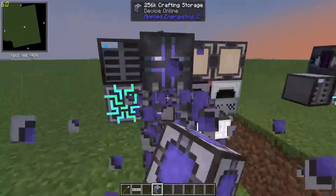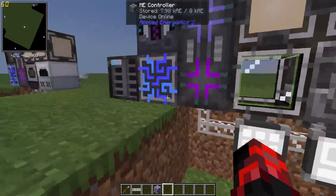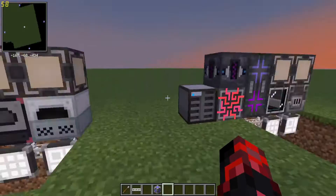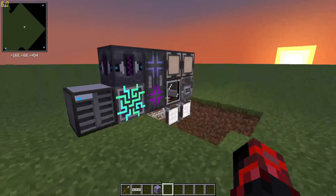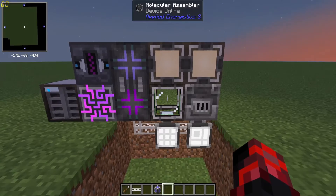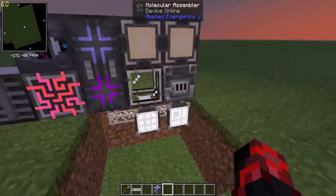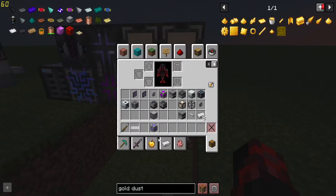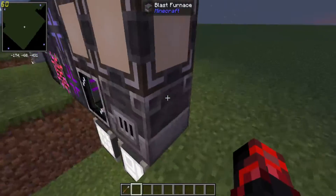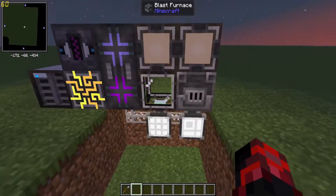Now if we go over to this setup, it's a bit less complex. It uses less complex machines — I have a blast furnace here with a molecular assembler. However, it's less automatic because you need to manually put in fuel, unless you have a hopper or some other way to automatically put fuel into the blast furnace.